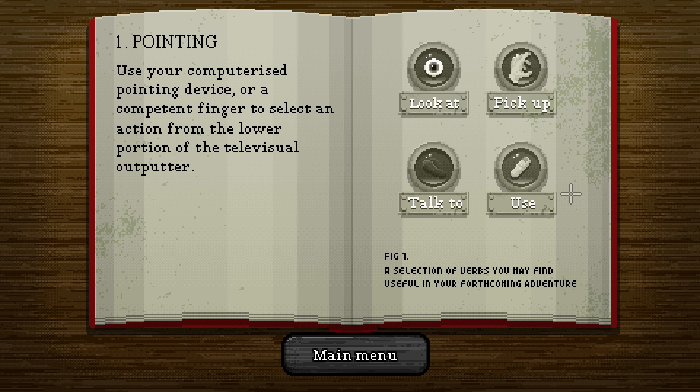One: pointing. Use your computerized pointing device, or a competent finger anyway, to select an action from the lower portion of the televisual outputter.